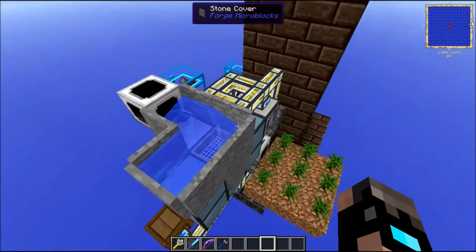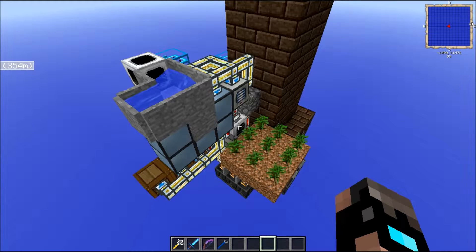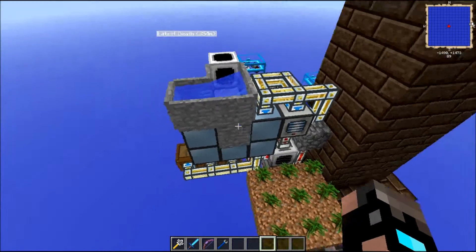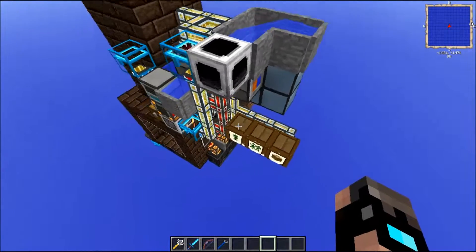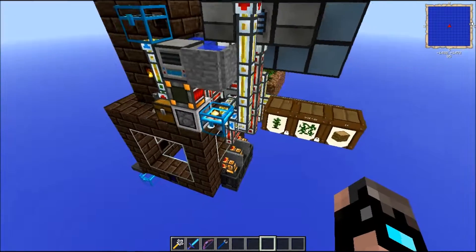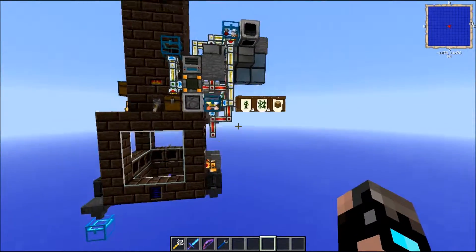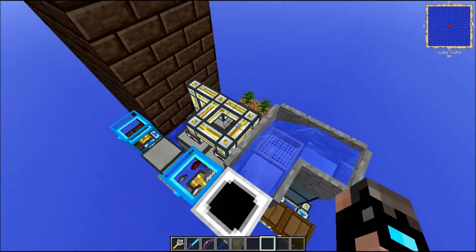I will be trying to show you everything — I may forget some things, just put it down in the comments if I did. But I'm going to look at certain sections. Firstly we are going to look at the ore generation process, then at the core production process, the packaging, the high oven, the deep tank, and finally the casting.